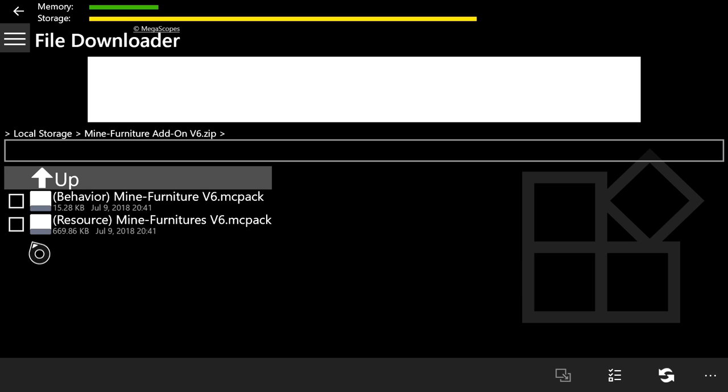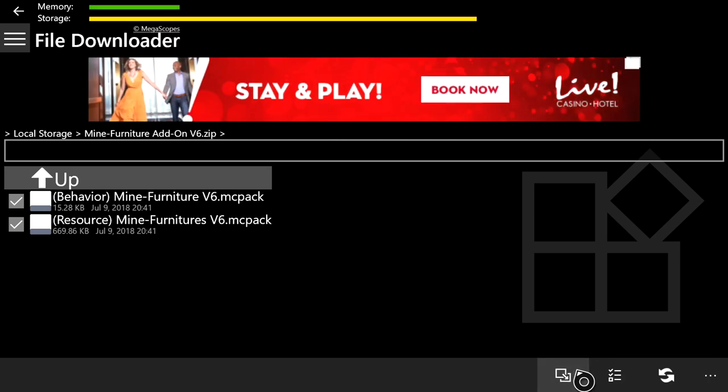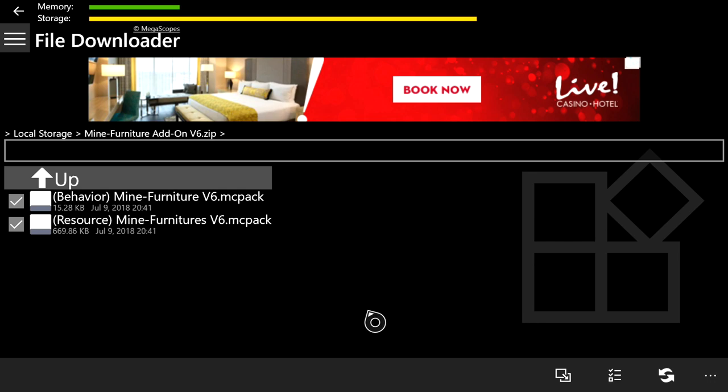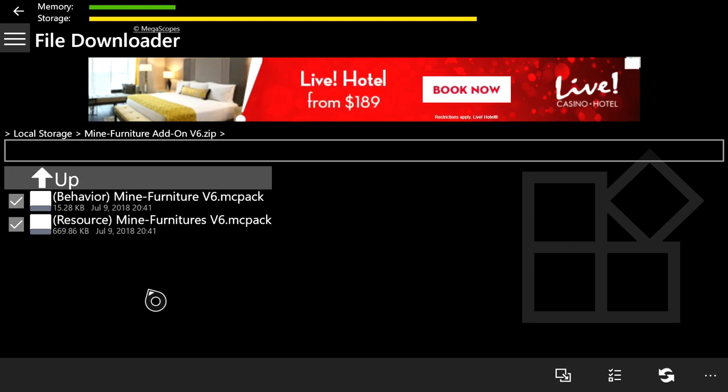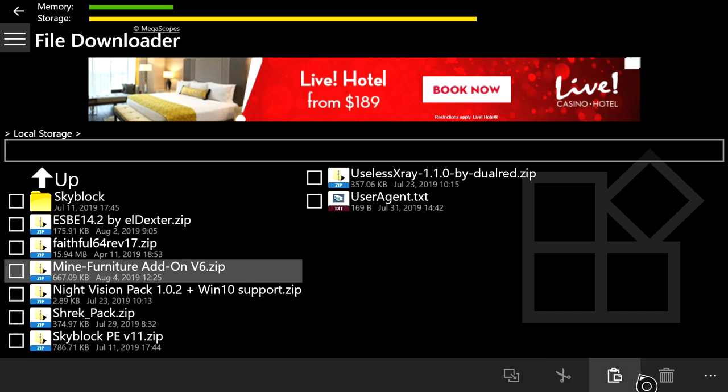Press OK and it should transform into a zip folder. Press A on it and you'll see two files inside — the behavior and the resource. To copy both, press the three lines with two check marks, then press the paper-pointing-to-paper icon. Press B to go back, then press the clipboard at the bottom right to paste them.